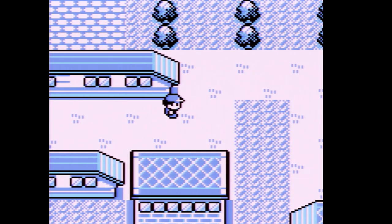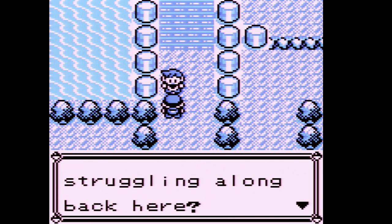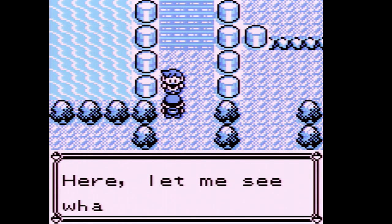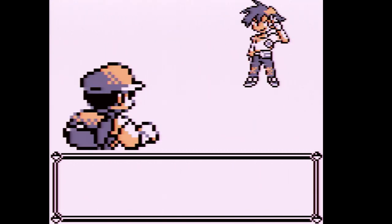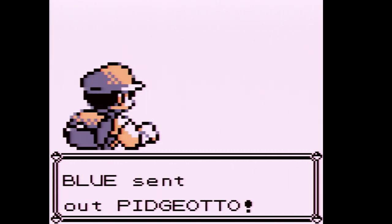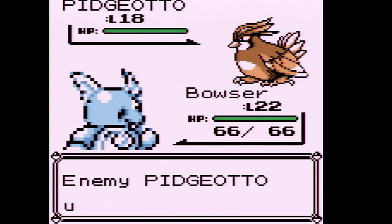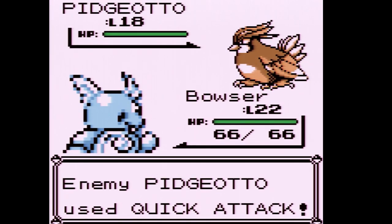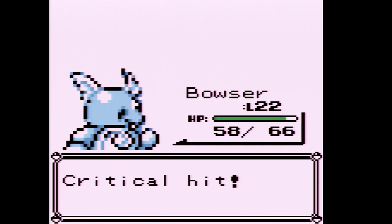Rival Blue shows up again — 'Yo, I'm doing great, I caught a bunch of strong and smart Pokemon here, let me see what you caught.' Blue wants to fight and sends out a Pidgeotto, so that's why I wanted to send out something more defensive. We're not faster, but they're using Quick Attack. Oh, critical hit — Bowser, you rock!